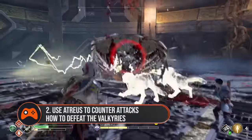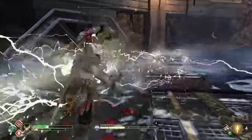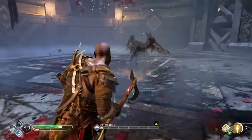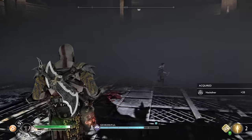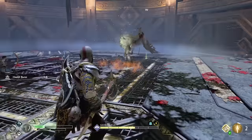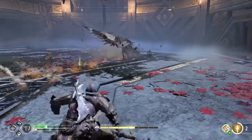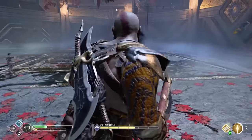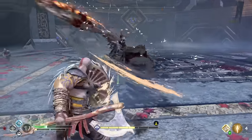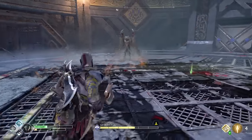Two. Use Atreus for airborne red ring attacks. Every Valkyrie has a nasty habit of flying up into the air and unleashing a devastating light ring attack, or shrouding the whole arena in a thick grey fog. Although it might seem like both of these attacks spell the end of a fight, or at least a great portion of your health bar, you can actually interrupt the attacks using your favourite offspring, Atreus. Hit square whenever they're airborne and he'll bring them down a peg or two and save you from a devastating attack. Also, don't forget Atreus' runic attack can come in very handy too.